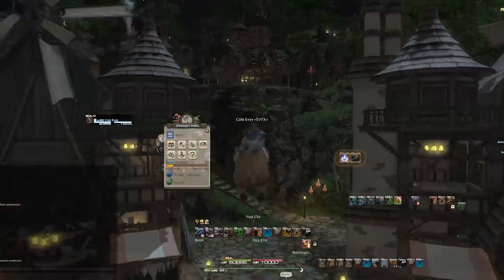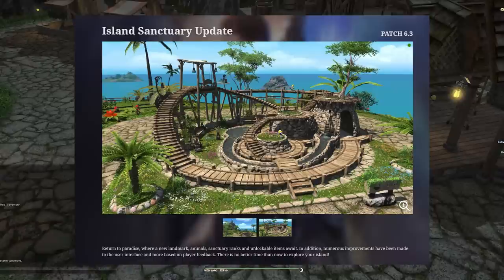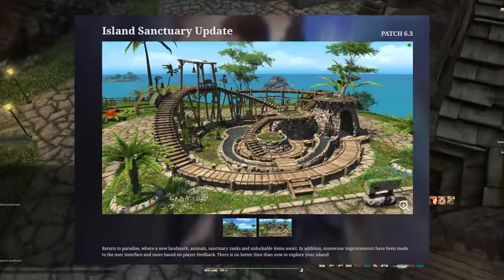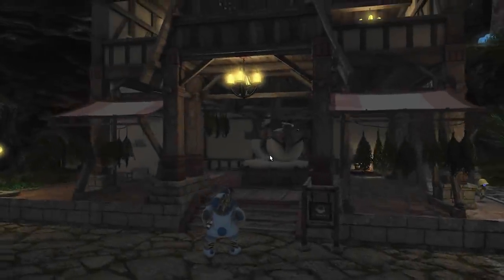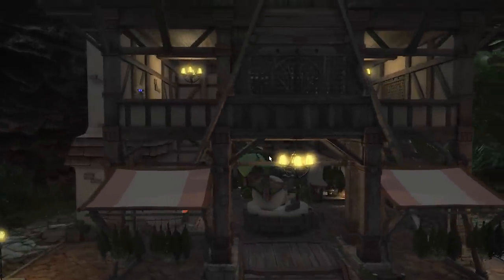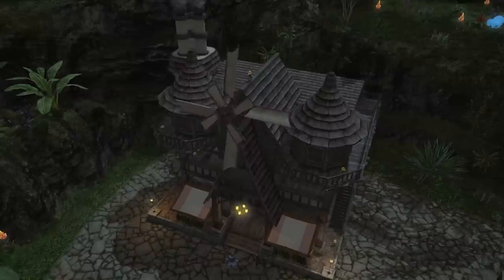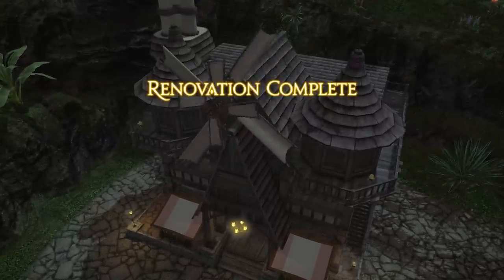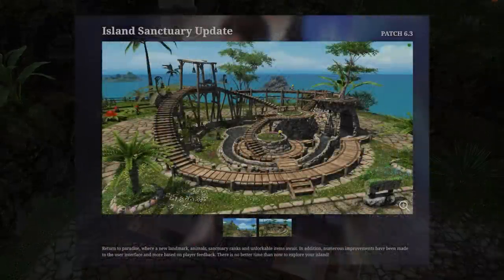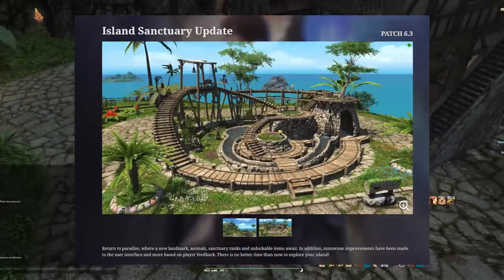Now let's talk about buildings. There aren't really any new rank-ups for the granary or other structures, but there is that giant roller coaster-like outdoor item we saw from the live letter, which is just incredibly cool. There's not really any other building upgrades for this patch for Island Sanctuary buildings — that's probably coming in 6.4, which looks to be a big sweeping patch. For 6.3, at rank 12 you can build this big landmark.